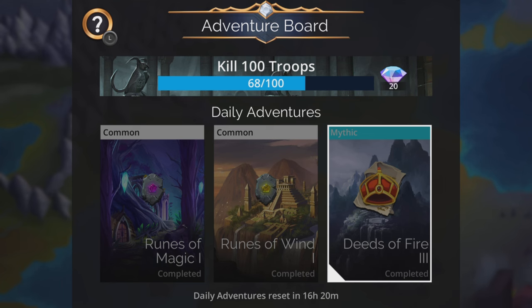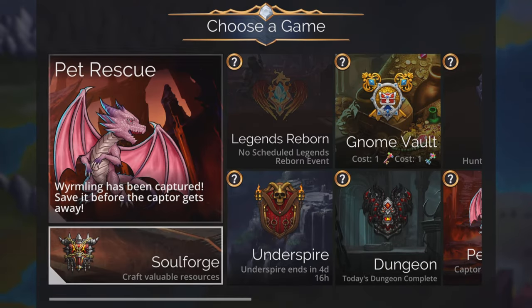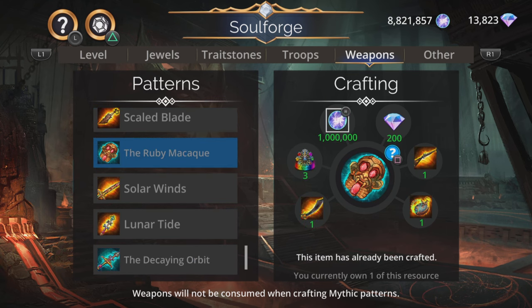Imperial Deeds are pretty hard to get in the game for a lot of players, so make sure you pick up two of them if you can. The other important thing is related to a rather fantastic weapon. The Ruby Macaac is one of the best weapons in the game — it's absolutely superb, dealing true damage to all enemies, then creating three booty gems and exploding gems. So it gets gold, creates mana, and it does a lot of true damage. Really cool.